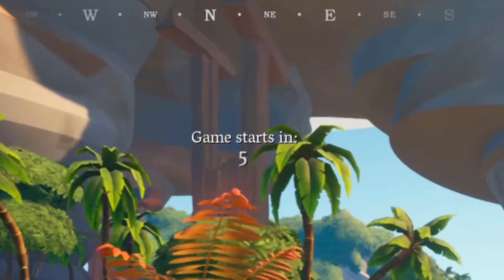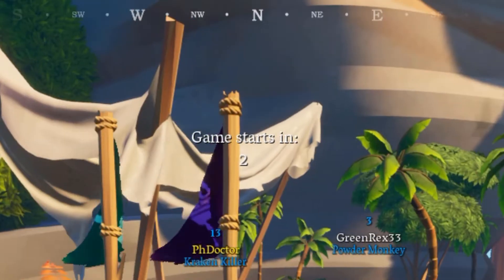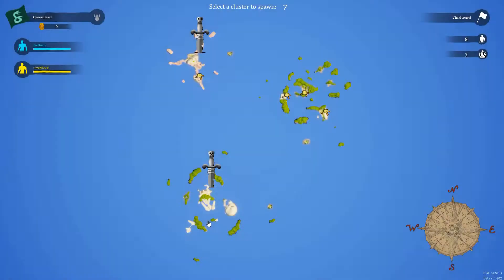Keep an eye on the pregame timer, pirates. Once it's done counting down, the game starts. Via this map, you and your teammates need to decide what island cluster you want to spawn in.